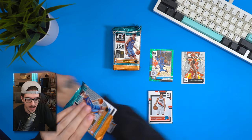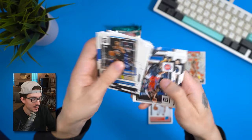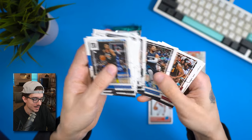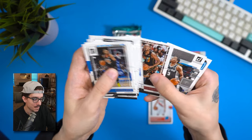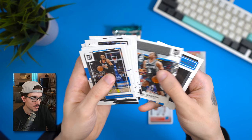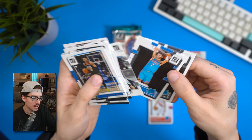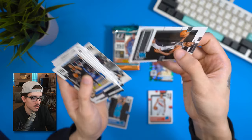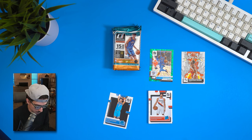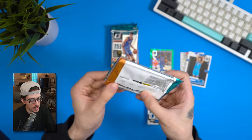Second pack of blaster two: Monte Morris, James Harden. Would it kill them to keep these cards in order? We've got a franchise feature — this pack didn't seem to have anything flipped. We'll hold on to the Scoot Henderson — he's the cover boy for this Donruss product — and Blake Wesley as well.